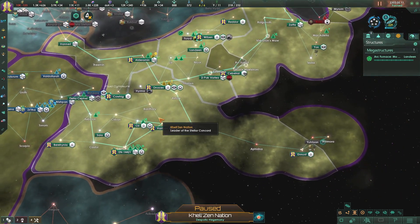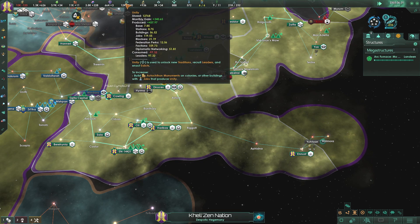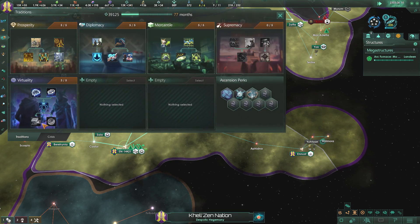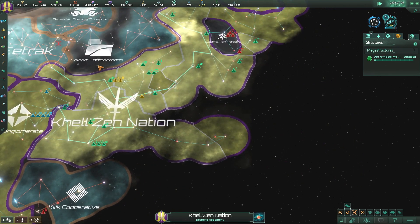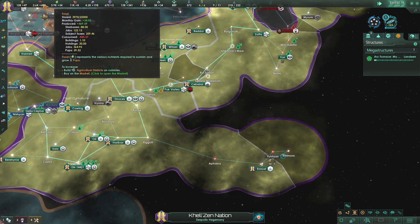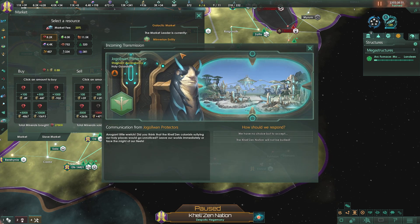My Dyson Sphere came complete! Vessels upgraded. Research agreement broken. We're back in the positive on money now, which is good. Let's buy like 5,000 minerals just because we can.